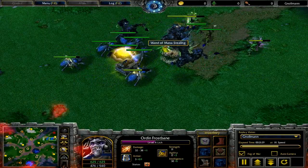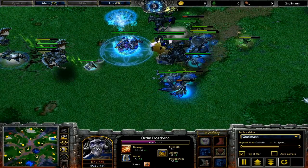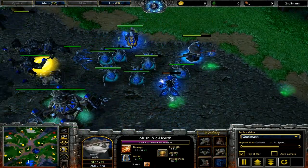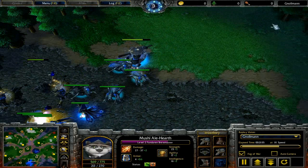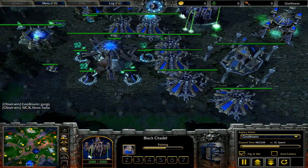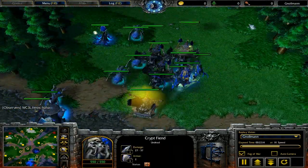One of the observers just pointed out that the panda has Boots of Speed on, which is a great pick. If you happen to have Boots of Speed on one of your heroes, put them on the panda, because the panda needs to get in a position to cast Breath of Fire. It has fairly decent range, but the panda's very fat, so often you're going to find that he's going to have to path around a lot of stuff. The last thing you want is for Breath of Fire not to even go off because your panda was taking too long getting to where he needs to be.